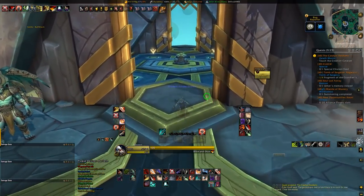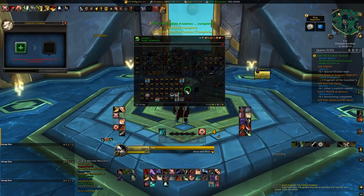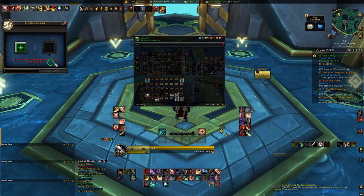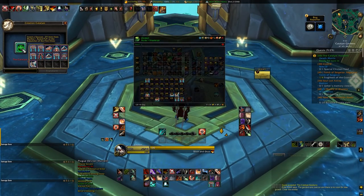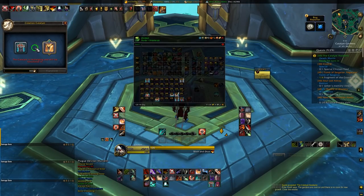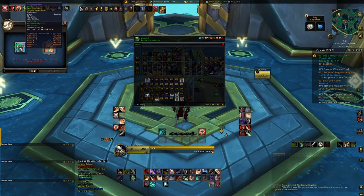How does the Creation Catalyst work? Any gear you've earned during Patch 9.2 from Raiding, Mythic Plus, PvP, or your Great Vault can be transformed into a new piece of gear, and if that piece of gear happens to be a tier slot item, it becomes tier. Tier slots are Helmets, Shoulders, Chestpiece, Gloves, and Legs.